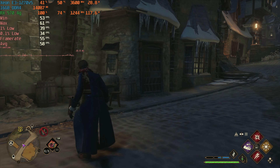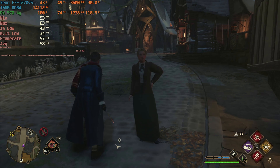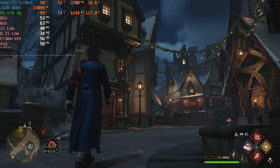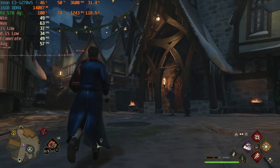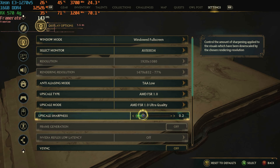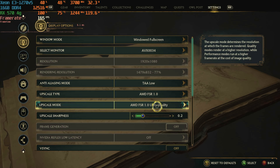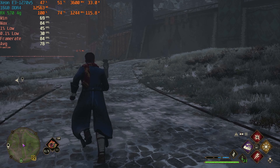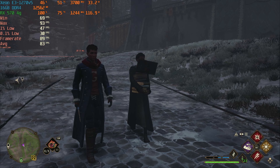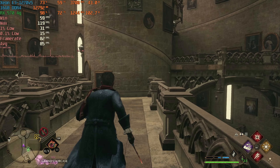In Hogsmeade we end up in the high 50s, just barely not hitting 60 average FPS due to frame drops from all the detail — sometimes character model faces don't pop in correctly. I think I have a fix: I left it at 1080p low settings but enabled the AMD FSR 1.0 upscaler on Ultra Quality mode, since we're using an older AMD card. With these new settings we see an immediate improvement in every single area — walking the grounds, flying on the broom — already getting more than before.